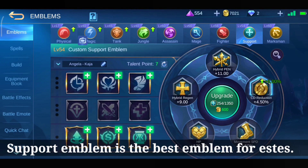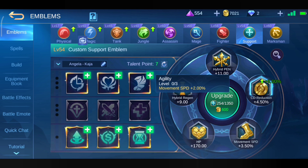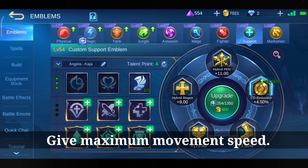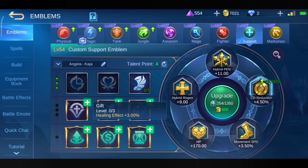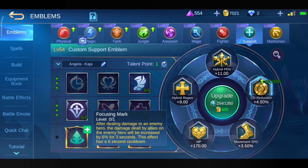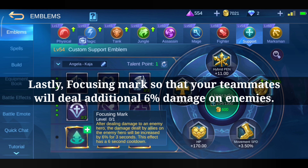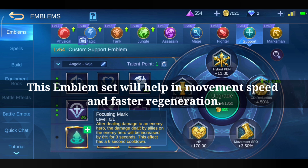Support Emblem is the best emblem for Estus. Give maximum movement speed and maximum healing effect. Lastly, Focusing Marks so that your teammates will deal an additional 6% damage on the enemy. The emblem set will help with movement speed and faster regeneration.